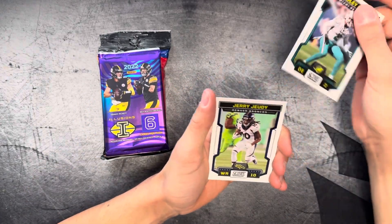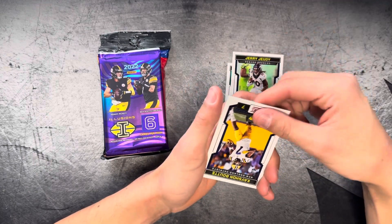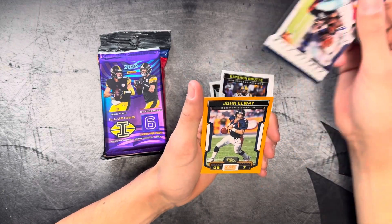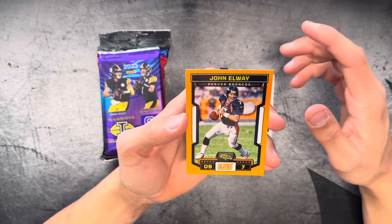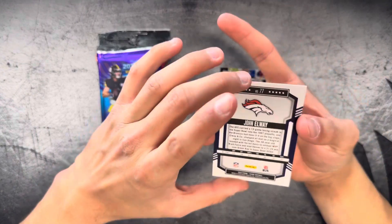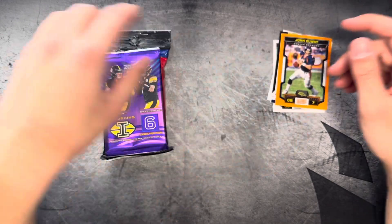Got a Bradley Chubb — we do have some orange back there. Got a Jerry Jeudy. Rookie Kayshawn Butte. Sack Attack, Michael Parsons. And a John Elway orange. Not the worst — there's a little color there. Unfortunately, there is a massive print line right there, so not much we can do with that. Going to move on to the next pack.